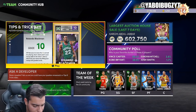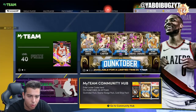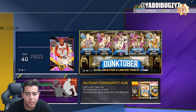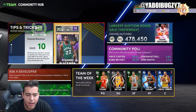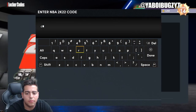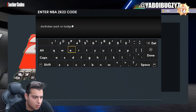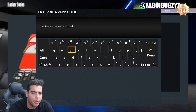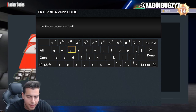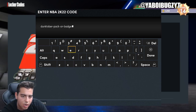This one literally just dropped about a minute ago. We're gonna be the first YouTuber to post this — it's gonna be Dunktober-Dash-Pack or Badge. Hopefully we get the freaking pack; I need some MT back after that terrible pack opening. So the code is Dunktober-Dash-Pack-Dash or Badge. You can definitely pause that, put that in, and that's the code.